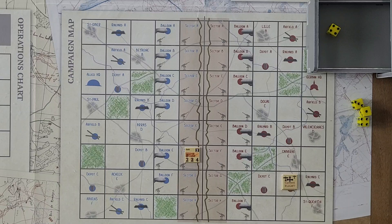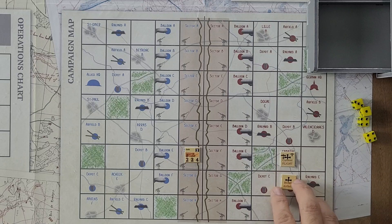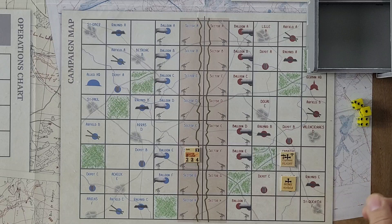We don't need to roll for ordnance because as the Germans, they don't carry bombs or rockets on their fighters. Flight phase: we roll for damaged aircraft — we don't have any. We move the flight to Cambrai first. Once you move, or even if you stay in the same box, you have to roll for an event. There's no AA in this area, so we do a flight event check. We roll 2D6 — in the friendly rear, you need an 11 or 12 to trigger an event.